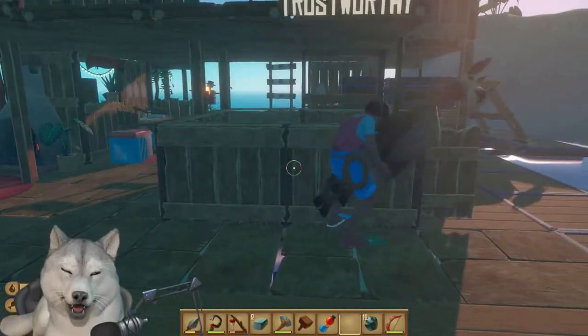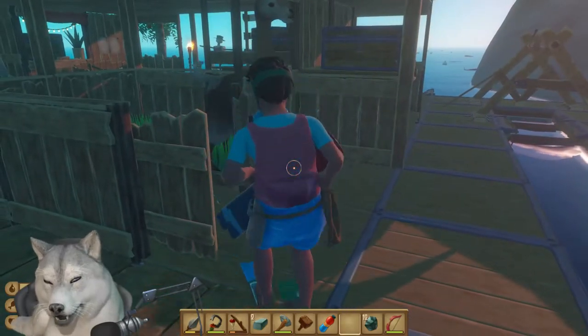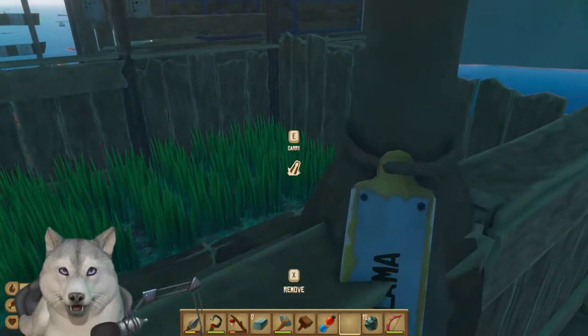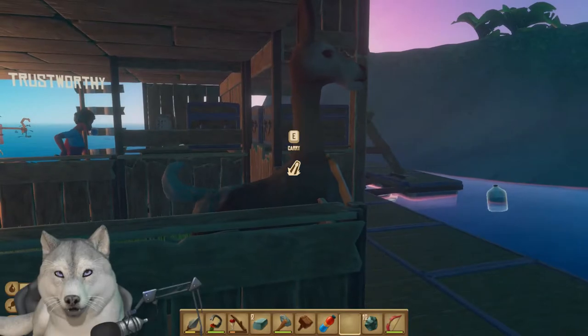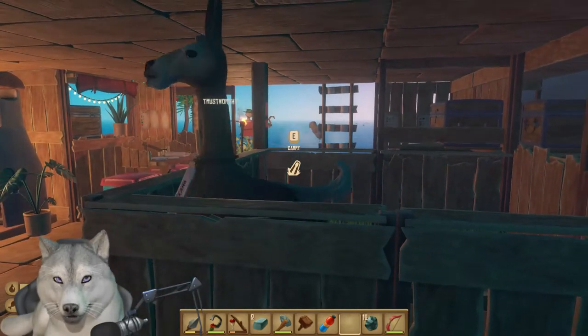The llamas, goats, and cluckers will not attack, but they will wildly run away and require a net launcher to capture. Killing them directly doesn't seem to yield any loot, but housing them on your raft will allow for daily harvesting of wool, milk, and eggs, with a combination of the right gathering tools available from research.